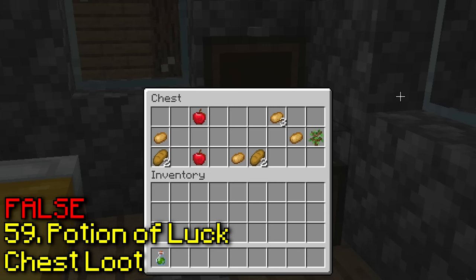Apparently you can now edit signs. Yeah, I already knew this one was true. And along with editing signs, you are also able to write on the back of them. And you can right click them with a honeycomb, and it makes it so you can't edit them anymore — that one I actually didn't know, that's pretty interesting.